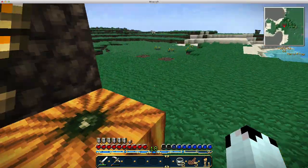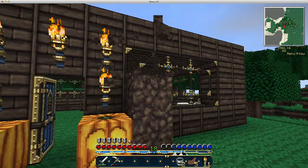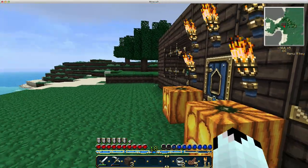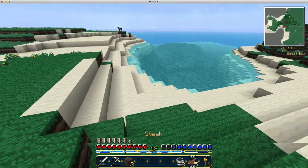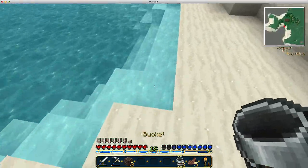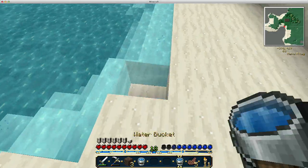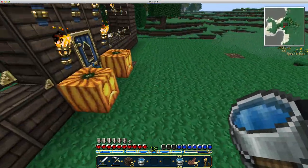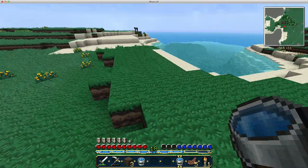First things first, take down this dirt pillar. What I was gonna say is get some water so we can make an infinite water source — that's the main thing you need for a farm. I'll put it right here for now.